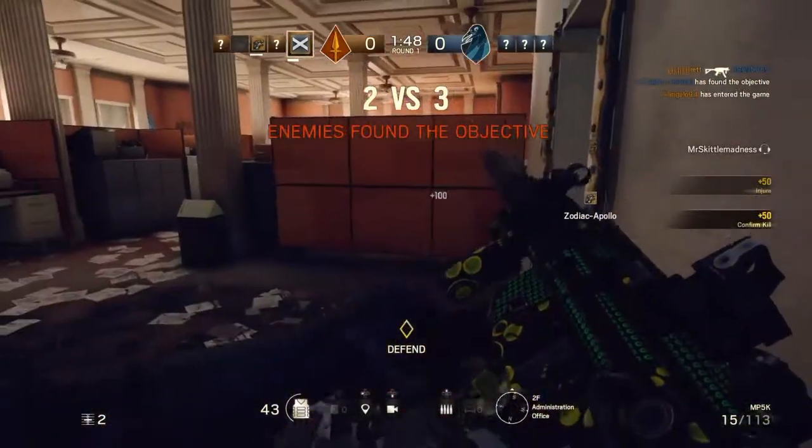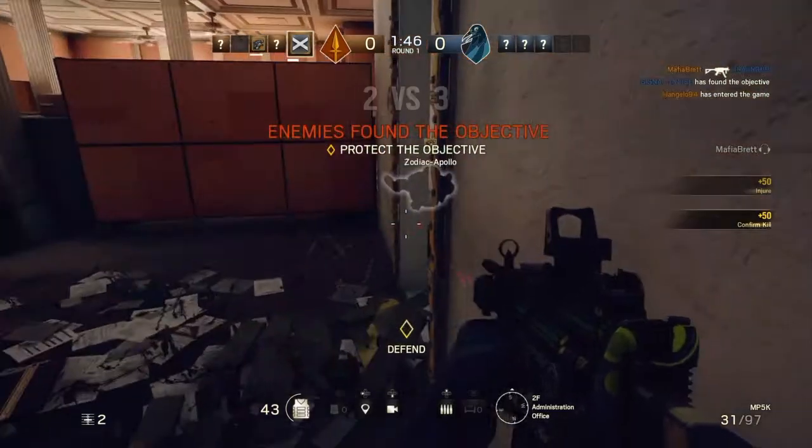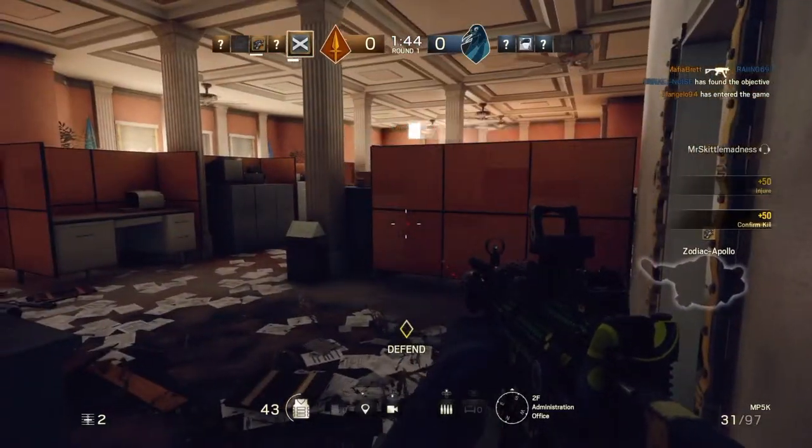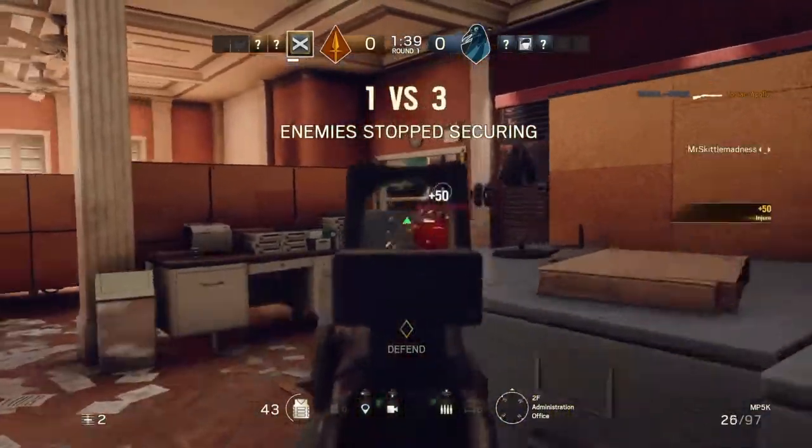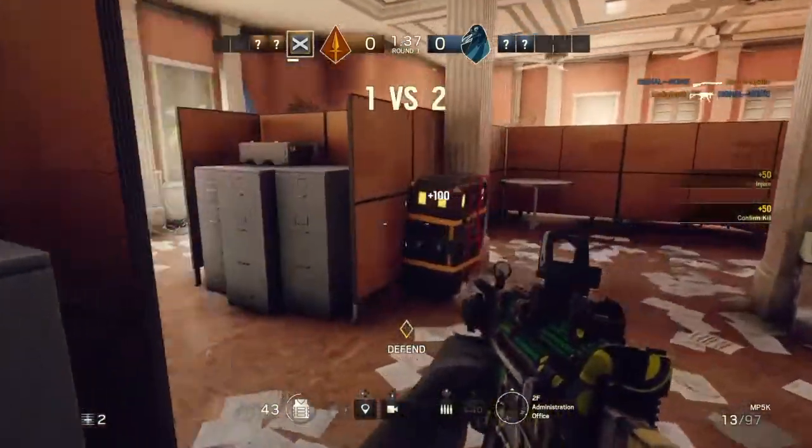Mob 4 has spotted the biohazard container. Prevent further access to the biohazard container. Stop the hospital. Secure the biohazard container. They've ceased to protect and secure the container. One blue four remaining.